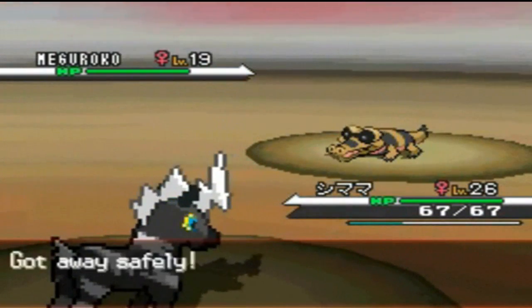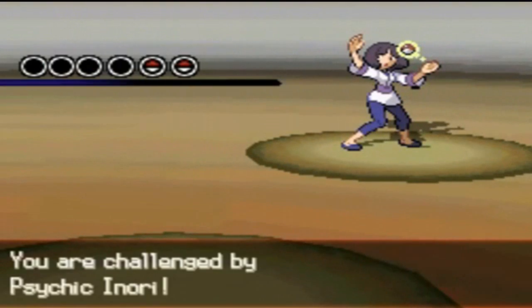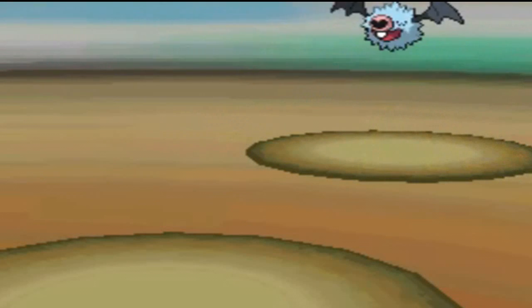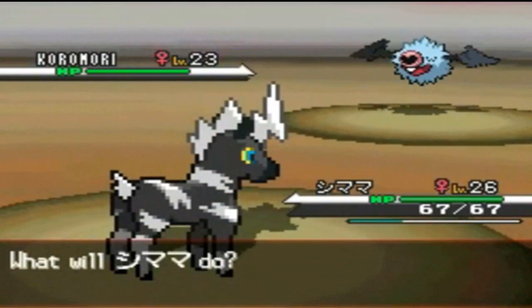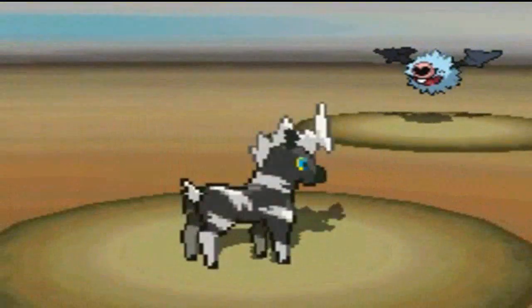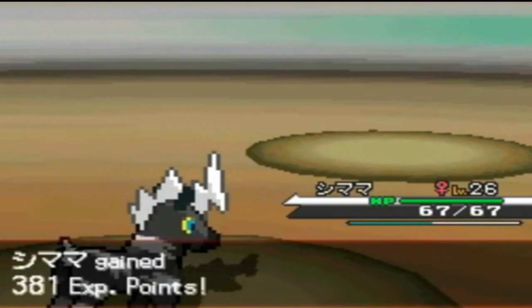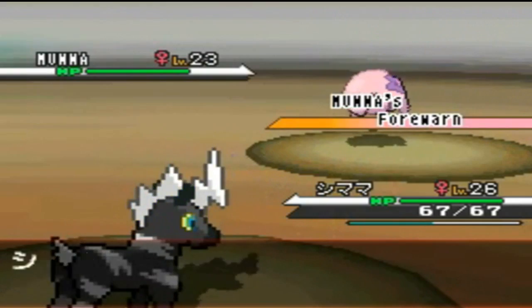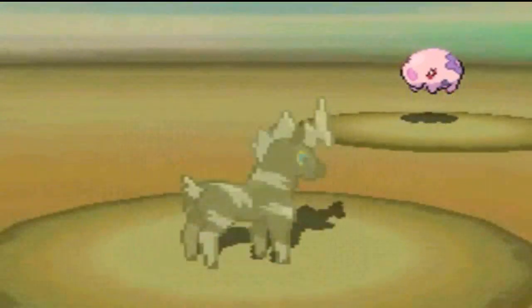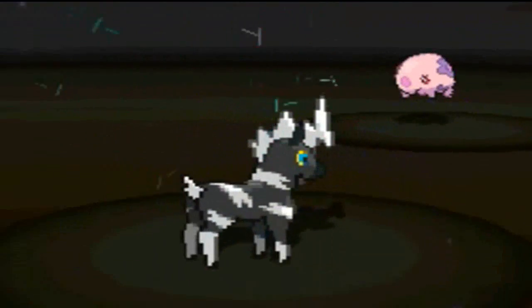I won't even bother with this. As we go into this second trainer battle, we won't really be able to proceed past the stairs. What is it with some of these trainers having Mana? I thought Mana was like one of those really, really special Pokemon, yet I'm seeing more and more trainers have it.